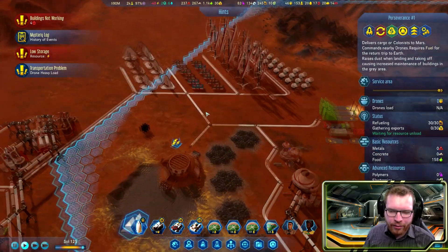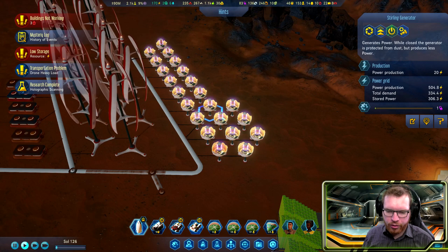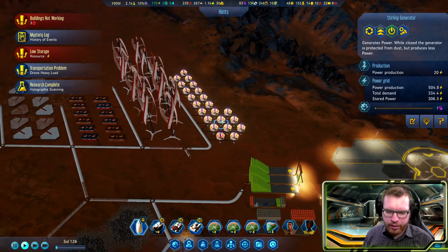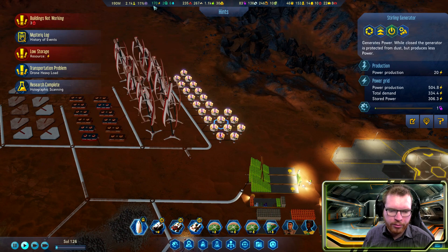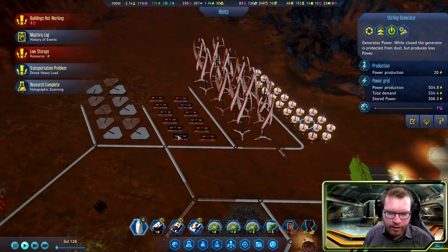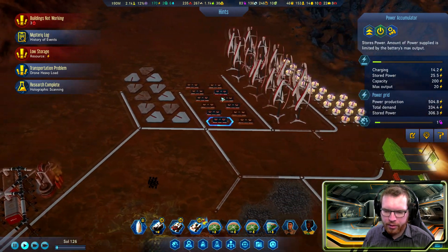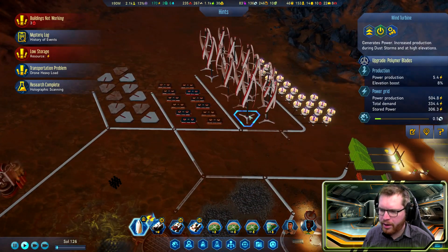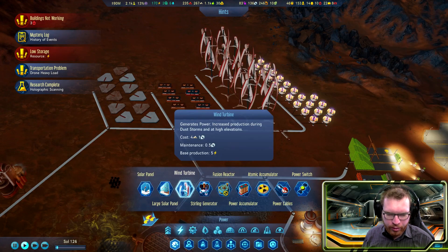We did get a notification saying we're low on food and low on electricity. Just as a temporary measure I'll open up all my stirring generators making us produce lots and lots of night power, just to give us a chance to make it through the night. Then I think we're going to try to expand. We have very low winds now as well, so I guess we're going to have to try and build more wind turbines.